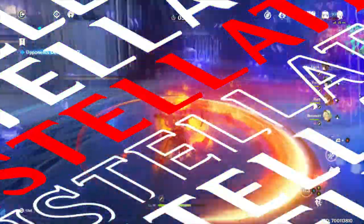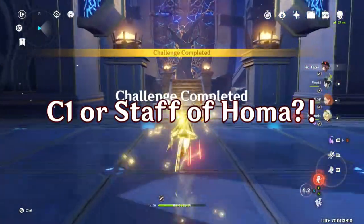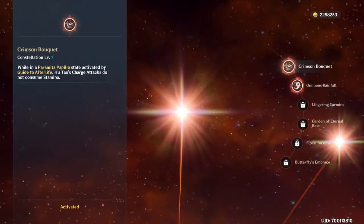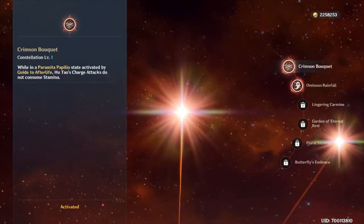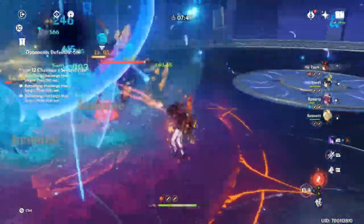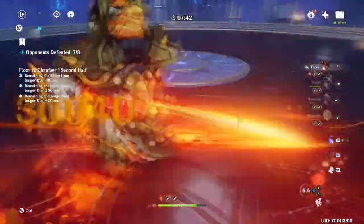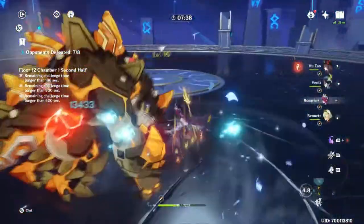Now onto constellations. The number one question many of you have is C1 or Homa. C1 is probably the most useful upgrade, as Hu Tao is really built around charge attacks. It removes the stamina consumption of those charge attacks, not only allowing you to dash for iframes while attacking, but also you can cancel your animations for even more damage using jumps and dashes. Hu Tao has a very long tail end to her charge attack, so cancelling those allows you to do a lot more damage with your rotations.